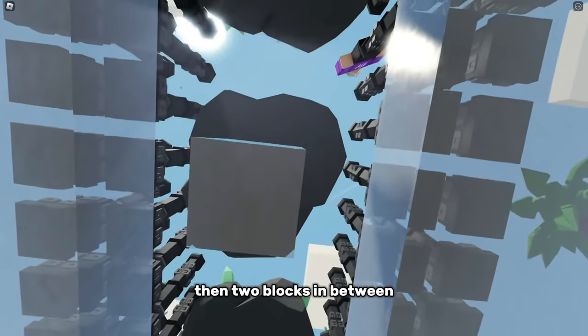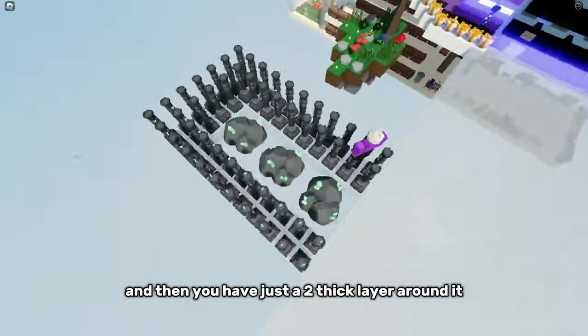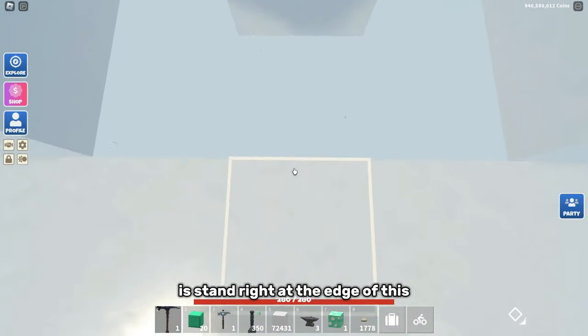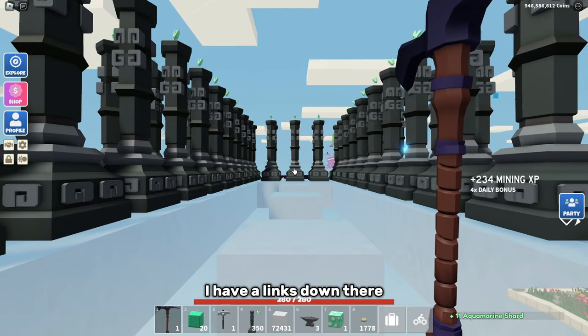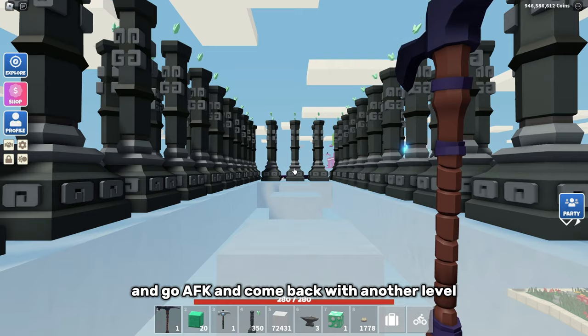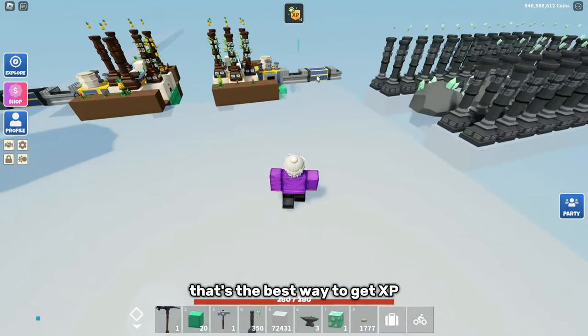Build out a layout like this: one block, then two blocks in between, and then a two-thick layer around it. Stand right at the edge and hold down — or use the auto-clicker linked in the description — and you can leave this setup, go AFK, and come back with another level. That's the best way to get XP.